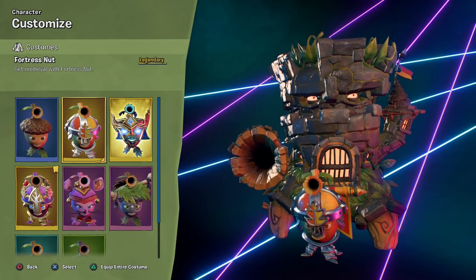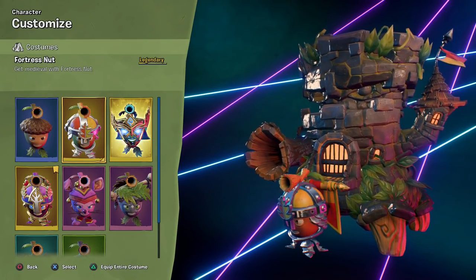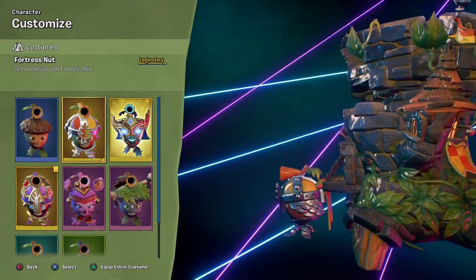Welcome back to Plants vs. Zombies Battle for Neighborville. Today we're taking a look at one of the final outfits in the Summer Days event. It was the Fortress Nut — Get Medieval with Fortress Nut.